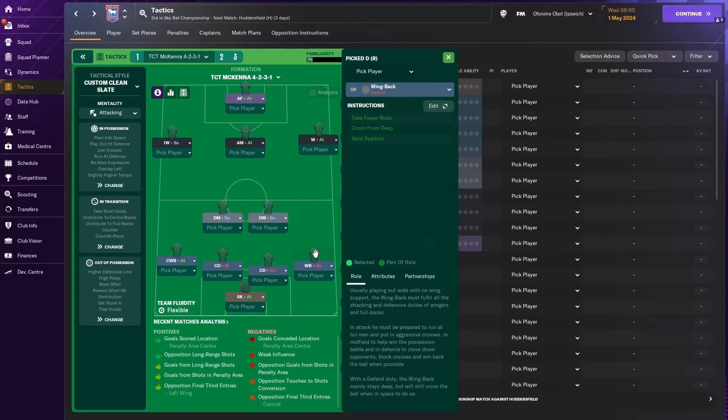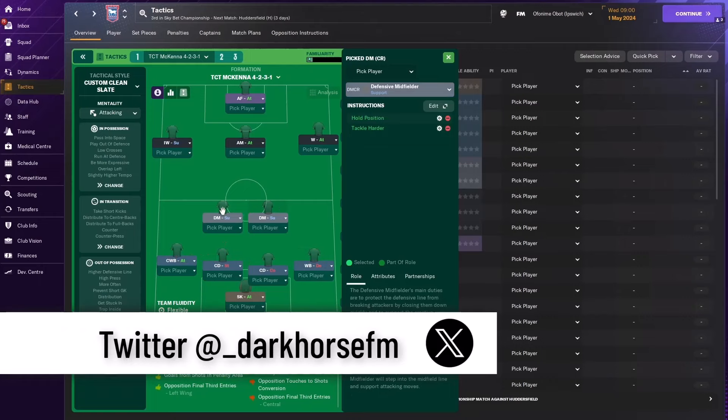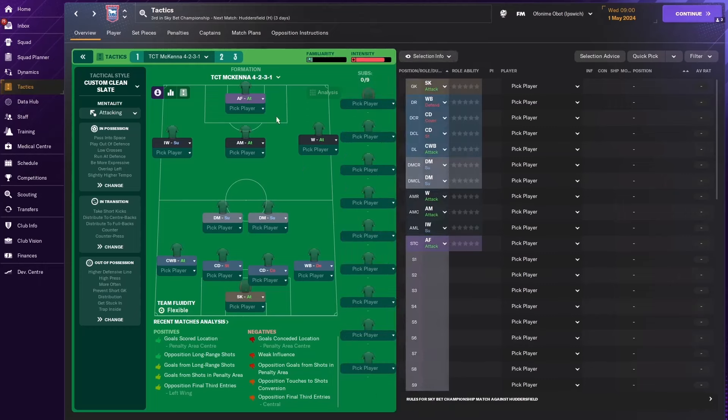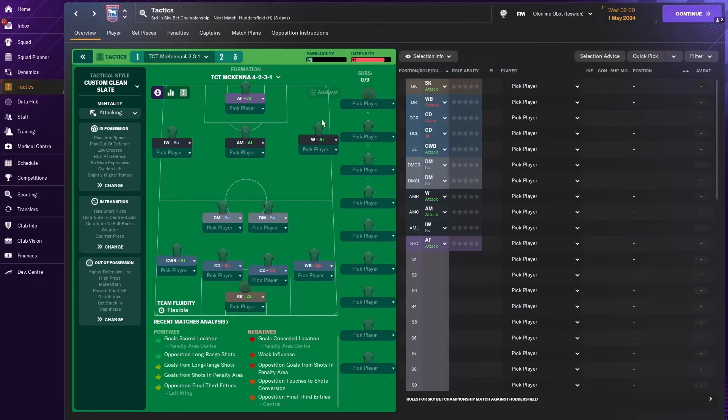The right back is a wing back on defend duty, and he also forms a sort of back three with the central defender on stopper duty drifting to the left-hand side. The double pivot consists of two defensive midfielders — one on support duty and the other also on support duty. The left-sided defensive midfielder has been asked to get further forward and to tackle harder, while the right-sided defensive midfielder holds position and is more defensive. In the number 10 role, you have an attacking midfielder on attack duty who will dribble more, shoot more often, and roam from position. On either side, you have a winger on attack duty and an inverted winger on support duty, and the front man is an advanced forward on attack.